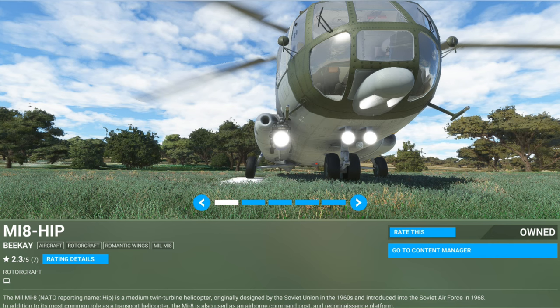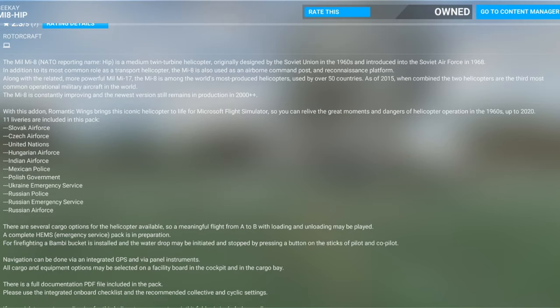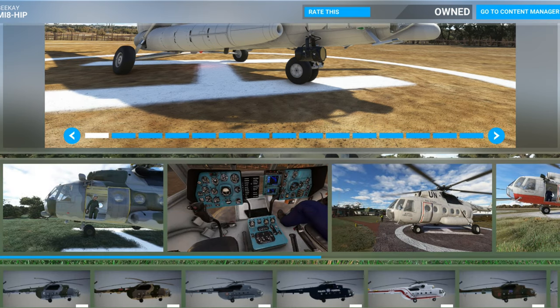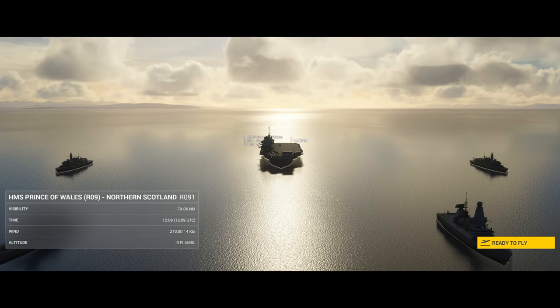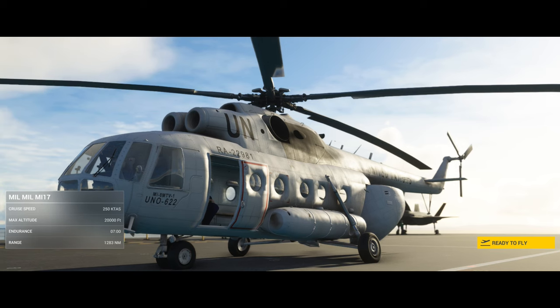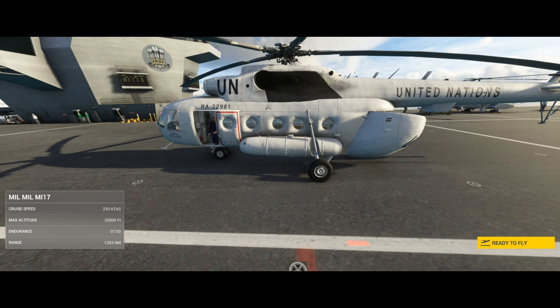Hello Flight Simmers! The other day I was idly scrolling through the marketplace, doing some window shopping, when I spotted this — the BK Mi-8 from Romantic Wings. Now I also like to fly on DCS and the Mi-8 is one of my favourite modules. It's big, it's versatile, and it's great for practicing cargo lifting and carrying external loads. Best of all it is loaded with switches, and who doesn't like playing with switches? On the DCS version I'd say about 95% of them work and do what they're supposed to do. So when I saw this become available for MSFS I had to give it a try.